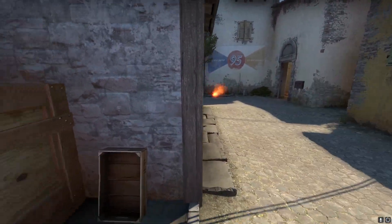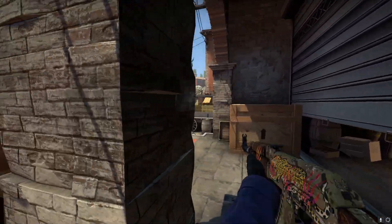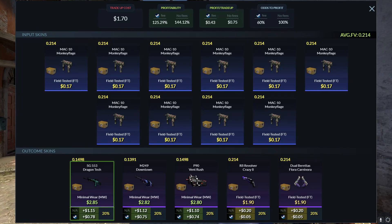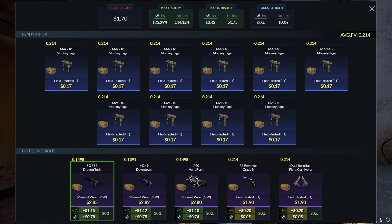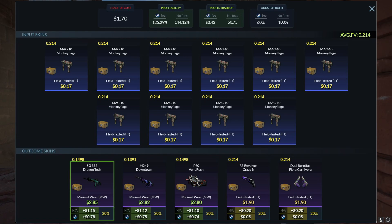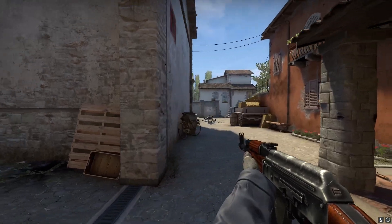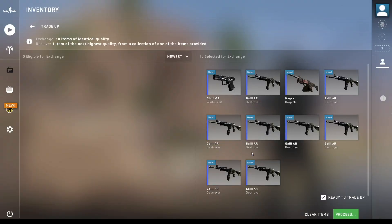As promised, we're mixing it up today with a Recoil mil-spec/restricted trade-up — 10 field-tested skins, average float 0.214. It's really cheap and really low risk. You only lose 5 cents if you miss, and you have over a 50% chance to make money. I woke up to a bunch of filled buy orders and did three of them.